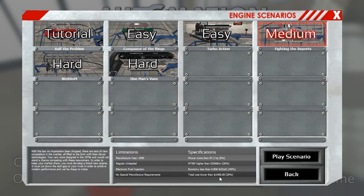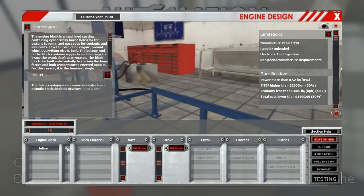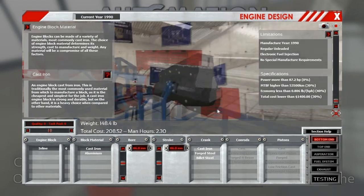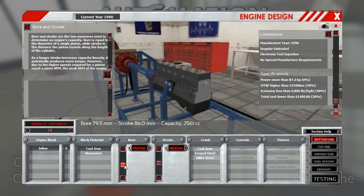Total cost less than 1,400. That's very restrictive, so I'm thinking this is probably going to be a pretty small inline-six. Weight was not a concern, so we can save some money with the block — we can go with a cast iron block. Size-wise, I'm not too sure; I'm going to go with a 2-liter to start with. Pretty square engine, maybe just short of square.